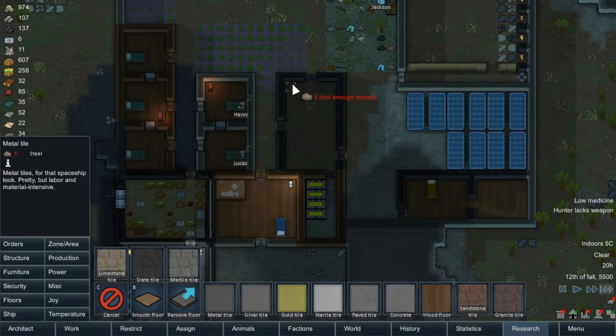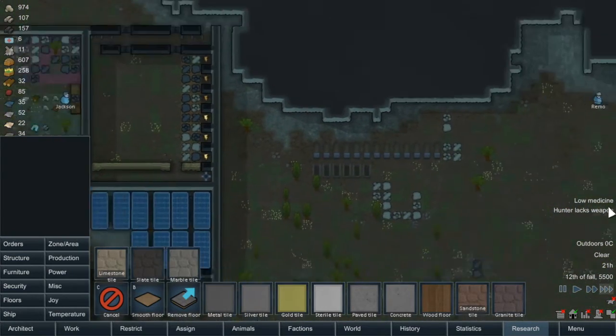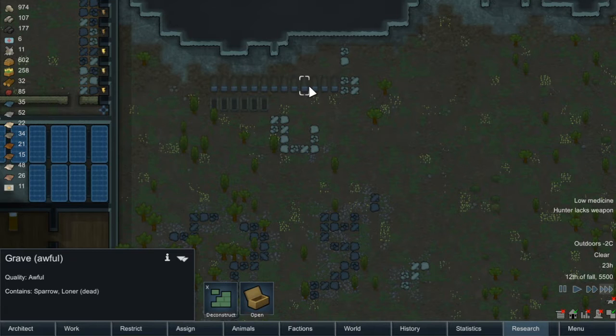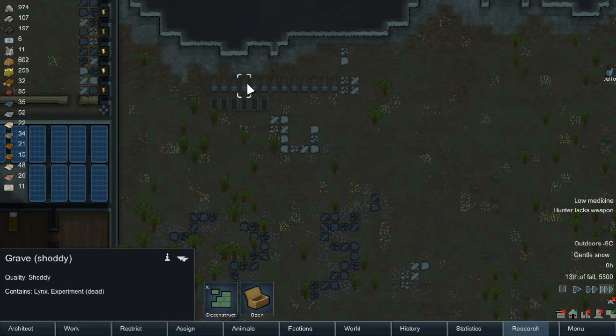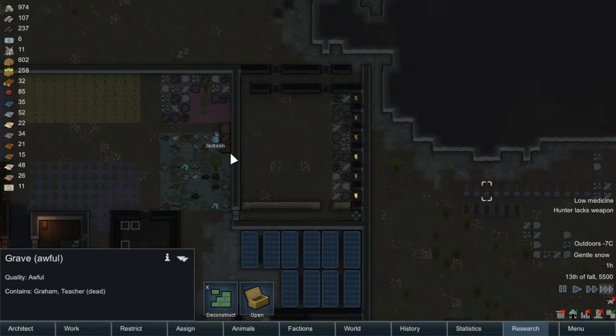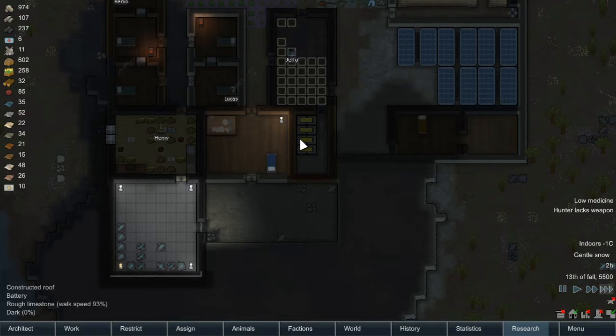What floor should we have? I feel like I want to go with metal tile again but we don't have enough. There's loads out and about though. Auto saving. We've got some graves going - there's a lot. Only one of our own people is here. Is it Graham? Maybe I shouldn't have put Graham in with all these evil peoples.